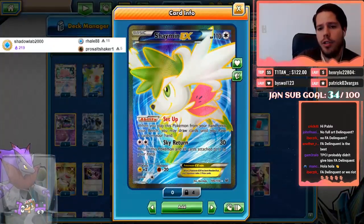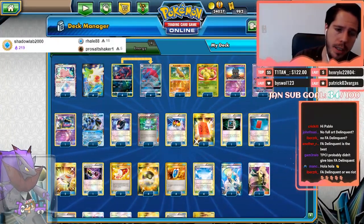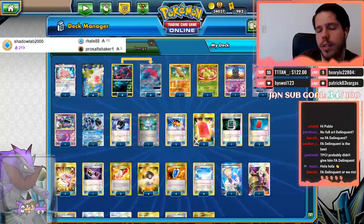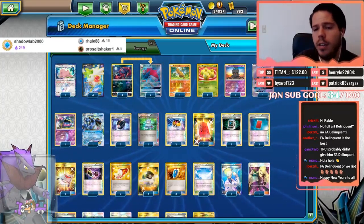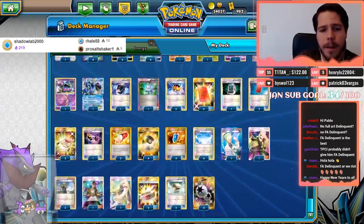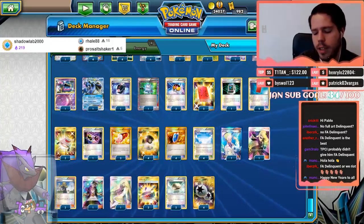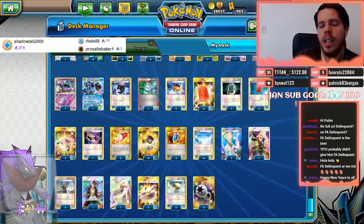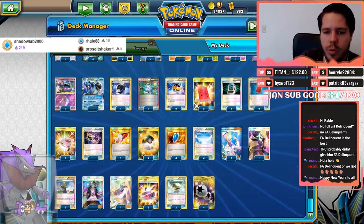We have four Shaymin EX for Astral Power to find the combo pieces. We also have the one-one Ditto and Alolan Muk to shut down opposing Sudowoodos. We have a Sudowoodo of our own, which is pretty standard in Expanded. Then we have Marsh Shadow, an Exeggcute to reuse for Trade, a single Layloch for consistency, and a Seismitoad to try and slow down the game. We also have double Delinquent, a single Lusamine, Guzma, Cynthia, and Colress.